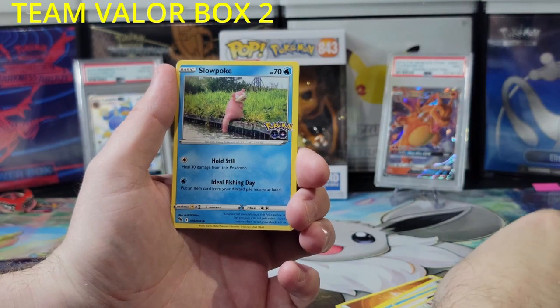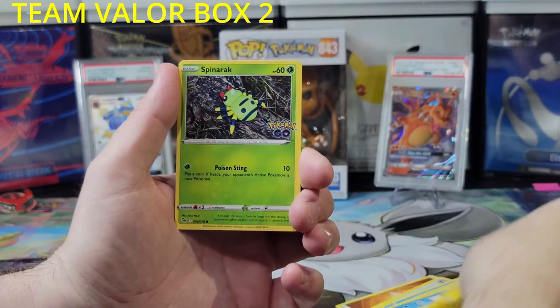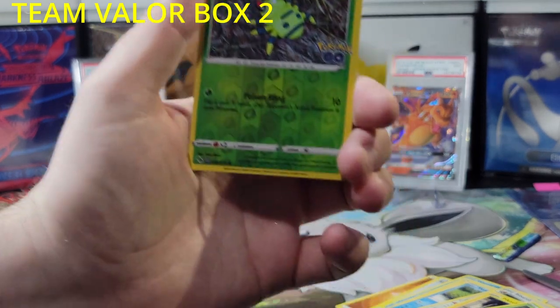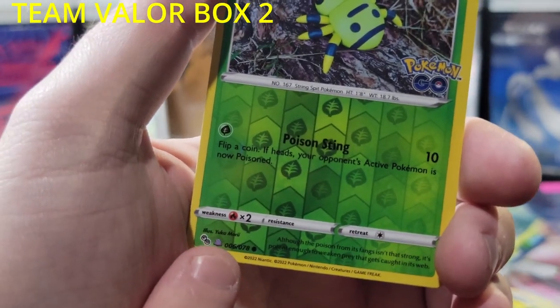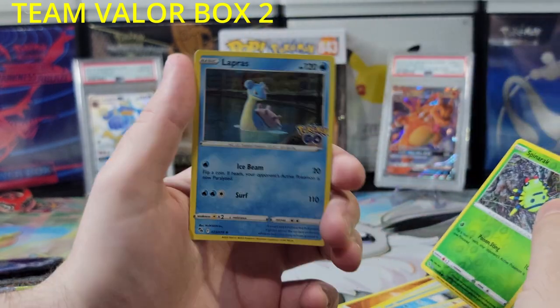Number 9. Ambipom, Slowpoke, the barrel, Pikachu, Spinarak, reverse holo Spinarak — and it's a Ditto! I wanted this one. We haven't gotten a Ditto in a while. You can see it right there. We'll wrap this up because we don't have it — with this sticker and a Lapras. But Ditto, I'm very happy for the Ditto.